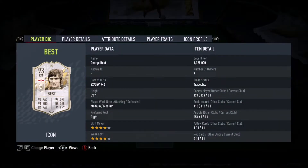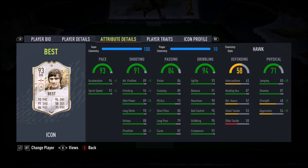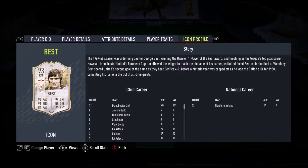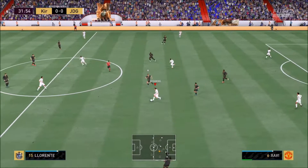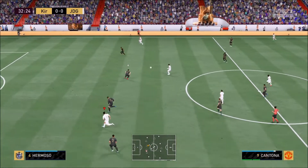Ladies and gentlemen, welcome to the review. Today we'll look at George Best, the Prime icon card — four star, four star. Look at that card. Just wow. Prime Best. The crazy thing is, I bought him for one million one hundred and twenty-five thousand coins. He's not even selling for one million fifty thousand coins right now.